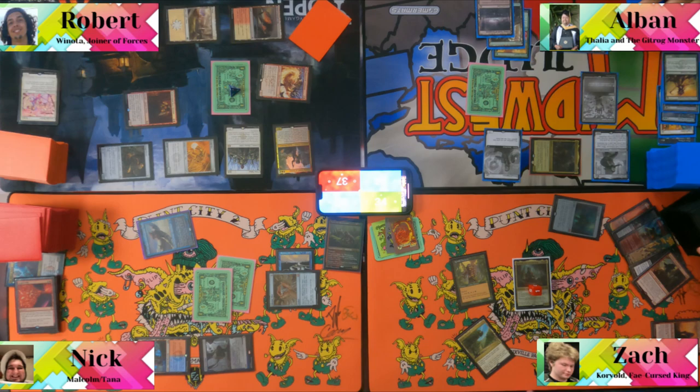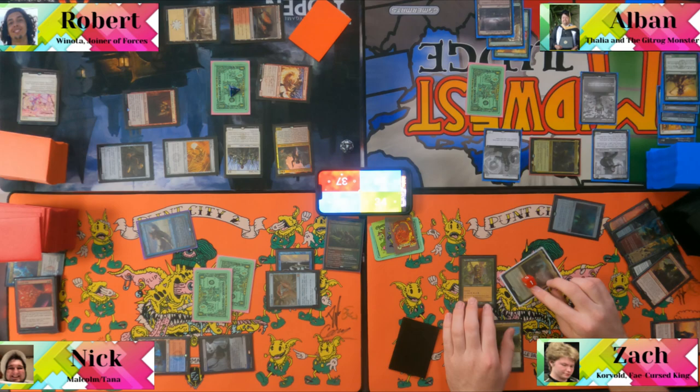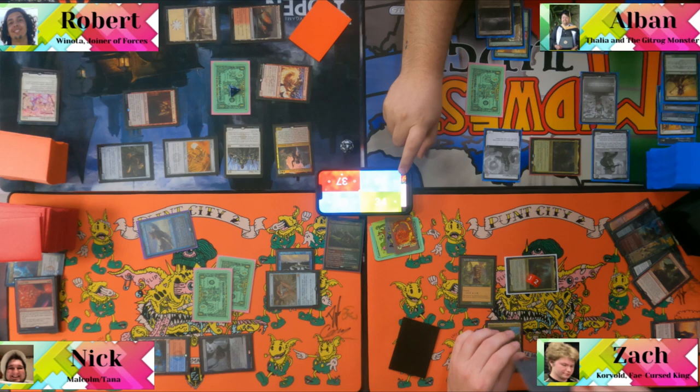Albin moves to the attack step, sacrifices his Mana Vault dealing six damage to a player, and casts Lion's Eye Diamond. He passes the turn.